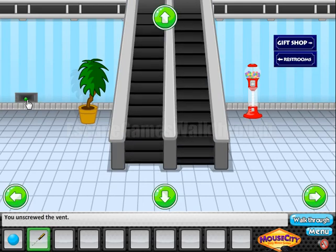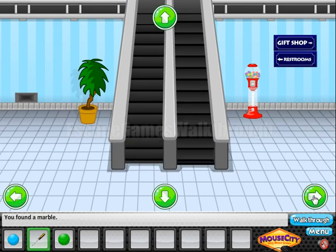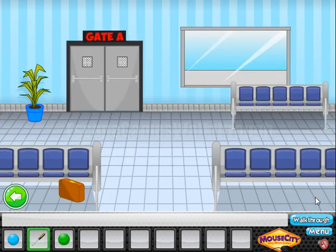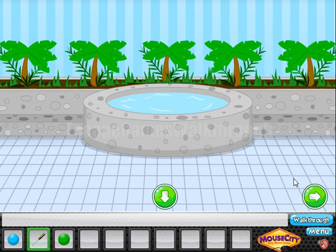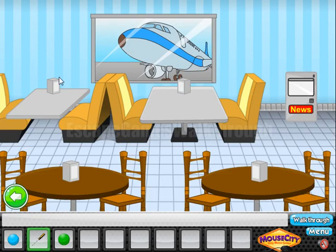The screwdriver is used to remove this panel and get the second ball. Going further to the right, we can see a case but we need to find the hint to open it, so we need to go backward, upstairs, and to the right.